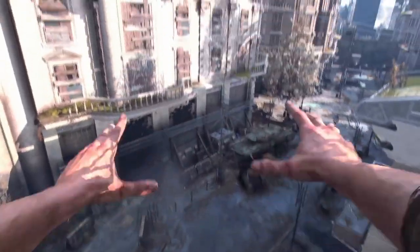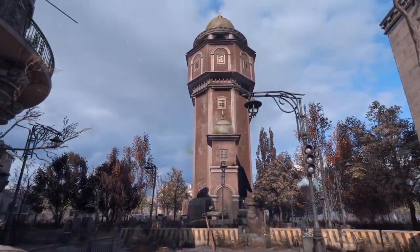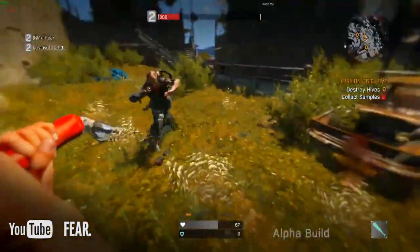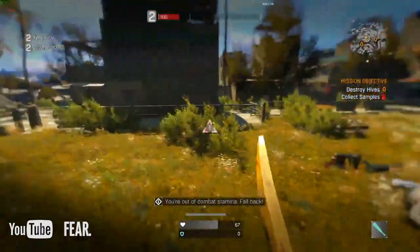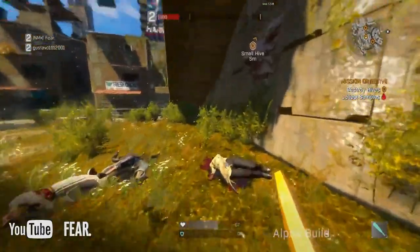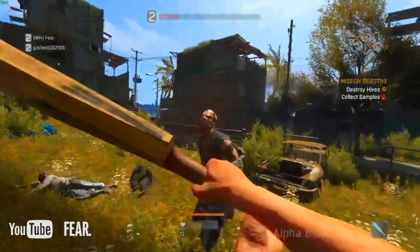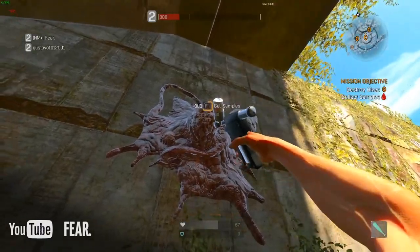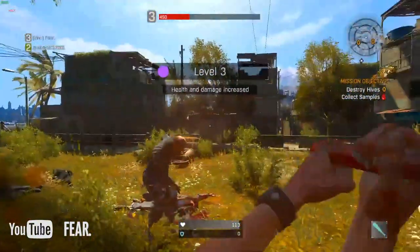Instead of 100 players fighting to the death, Dying Light Bad Blood pits 12 people against each other who must escape before nightfall. You can kill everyone you see, but the objective is to find samples in the world — the person who gets the right amount gets the last seat on the escape chopper. Dying Light will begin on PC as a founder's purchase but will come to all formats completely free. First person parkour in Battle Royale — I'll admit it, I am super intrigued by this one.